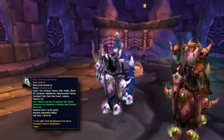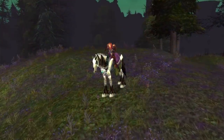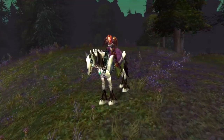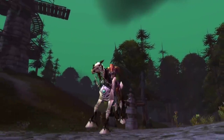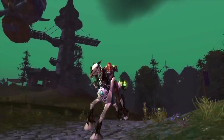Another similar mount is the Skeletal Horse. You may think this is already in the game, but this particular one isn't — it differentiates itself from the rest by the color of the horse's bones: they're white, and the overall color of the horse is lighter than the rest. Other than that, it's pretty much the same as the Black Skeletal Horse.